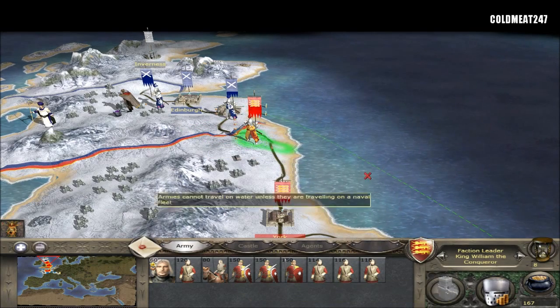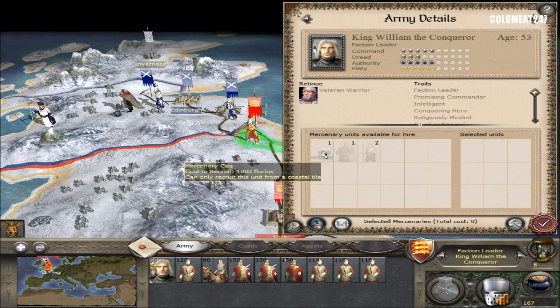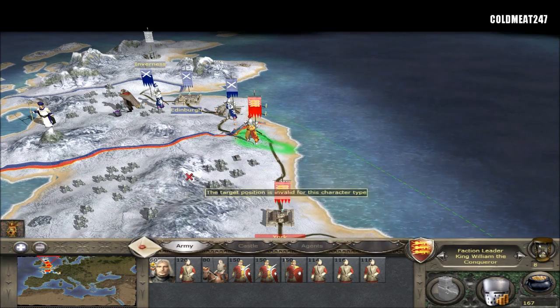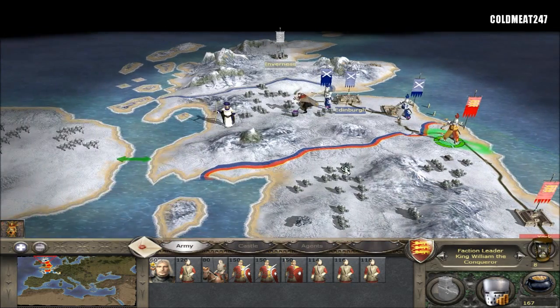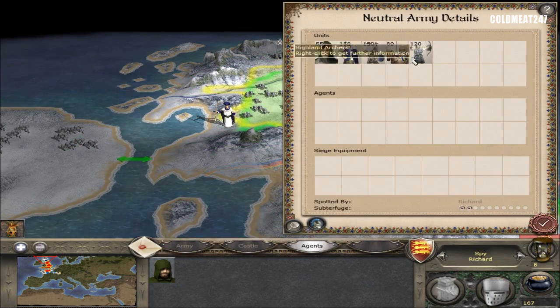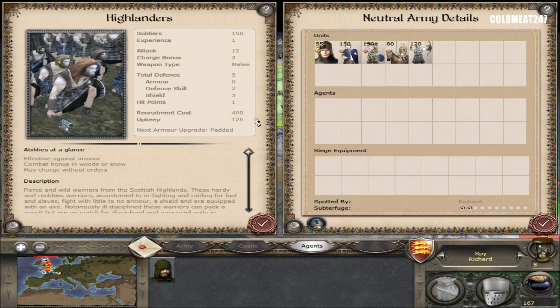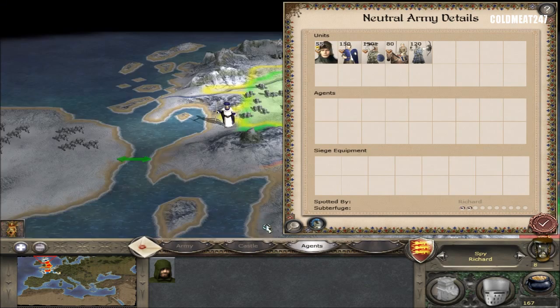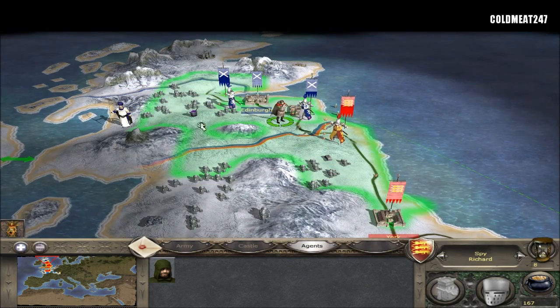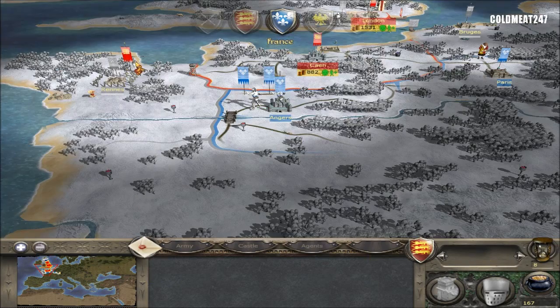I can't build a tower — I don't have enough money. Crossbowmen, Welsh spearmen, mercenary cog — you can recruit boats. I'll leave my army there. Keep my spy here to see what's inside. I'm not scared of that — Islanders. Ooh, yeah, I'm a bit scared of that. But we'll see — we'll keep at it. So let's go to turn nine.